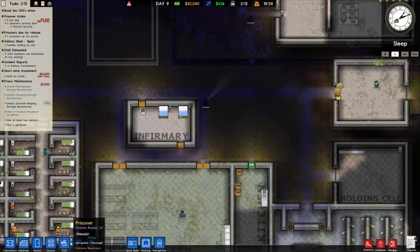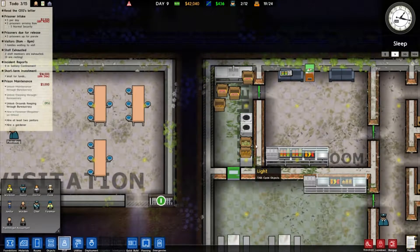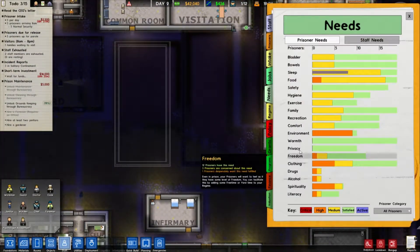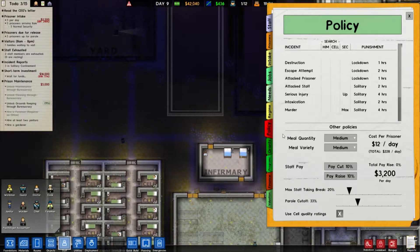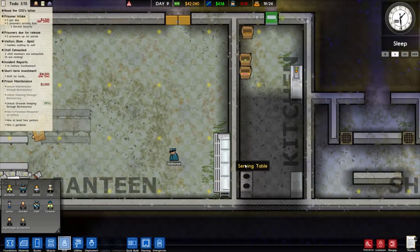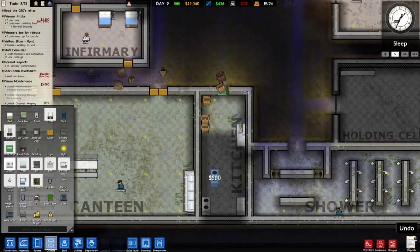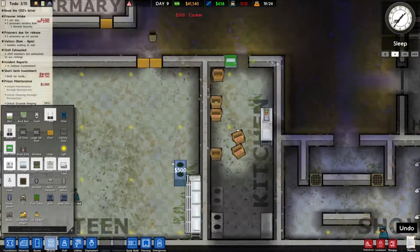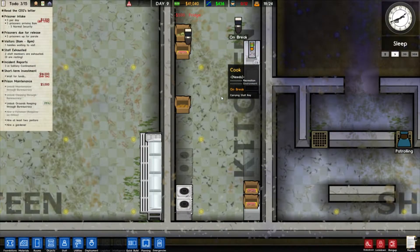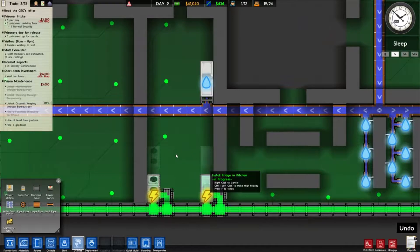How many chefs do we have? We have three chefs. I'm actually not sure if this kitchen is even being used. I think we have two cooks down here, which is what we need. We also need to put in another cooker and another fridge, just to be certain that we have enough. When they're linked together it should cover up, so we shouldn't have any problems there.